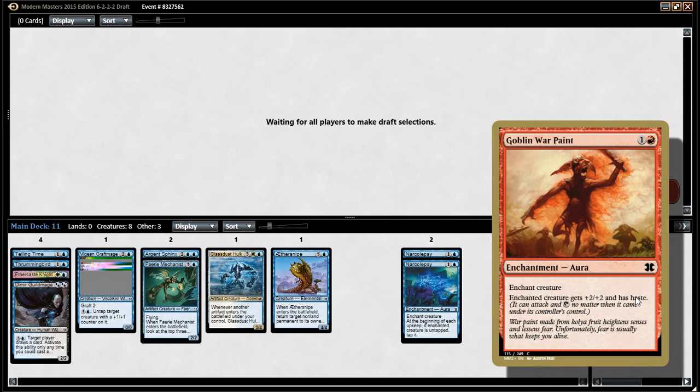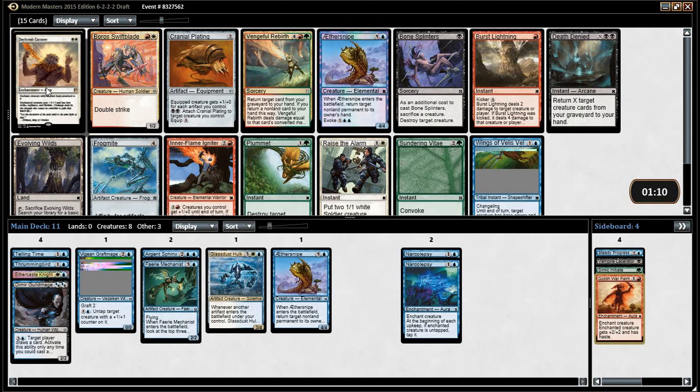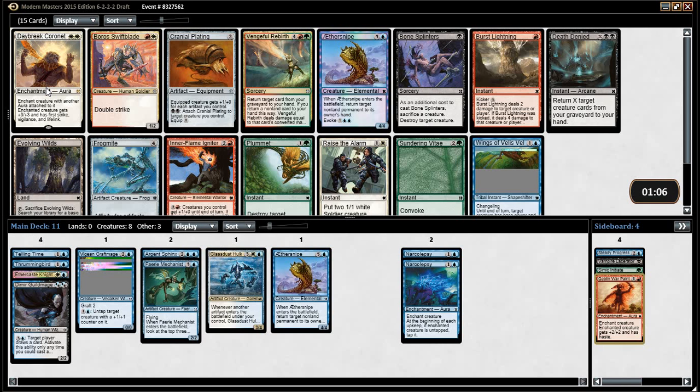Fear is usually what keeps you alive — no, no, no, we're not doing this again. That's true. So, we're kind of interrupting your — Daybreak Coronet is pretty expensive. Is it expensive in Magic Online? We'll find out. Otherwise we take Cranial Plating. 100%, yeah.